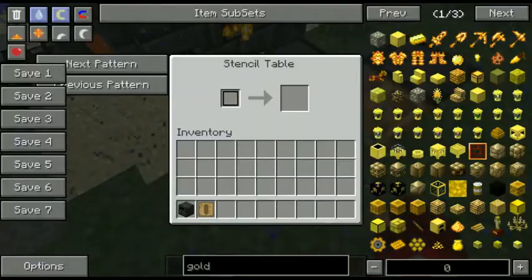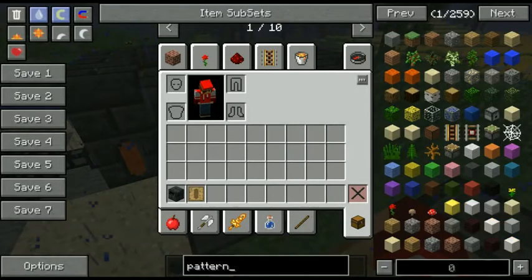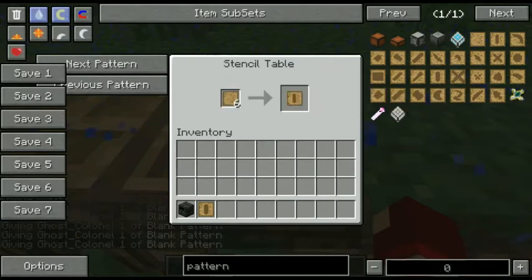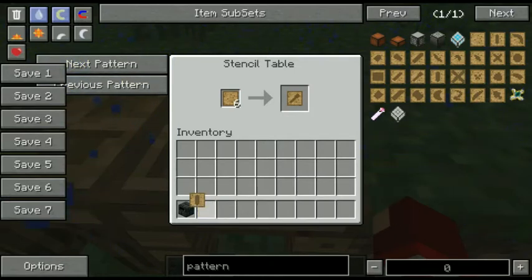We're going to need to make patterns. We need to make some blank patterns — let me grab these. We drop them into the stencil table. As you can see it tells you what kind of pattern you're going to make. I already have a tough rod pattern in my inventory. You drop in a blank pattern and it turns into a tough rod pattern.